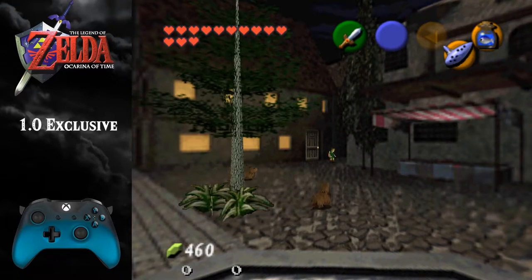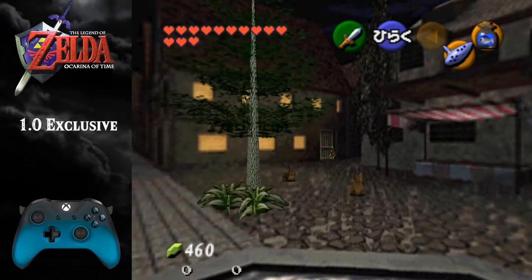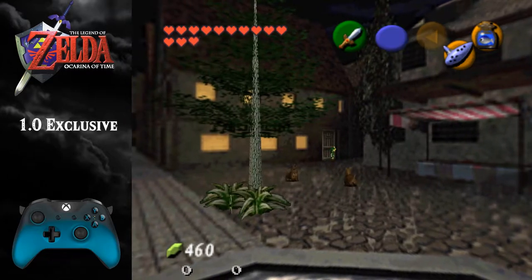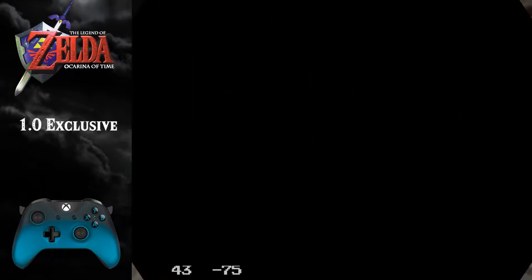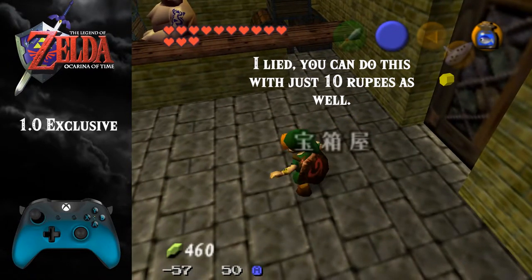Alright, so there's a pretty easy way to cheat the treasure chest game without the Lens of Truth. It requires the Sun Song and a bottle with a fish or a bug in it. And it requires a good amount of rupees, too. I'll show you how it's done.